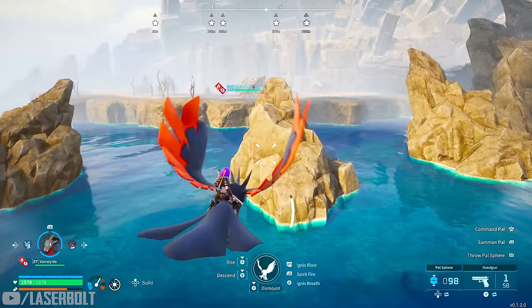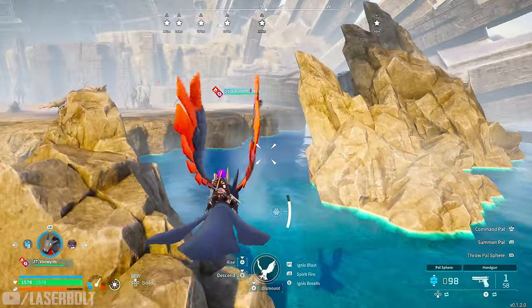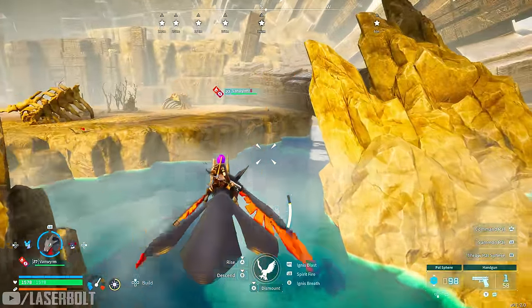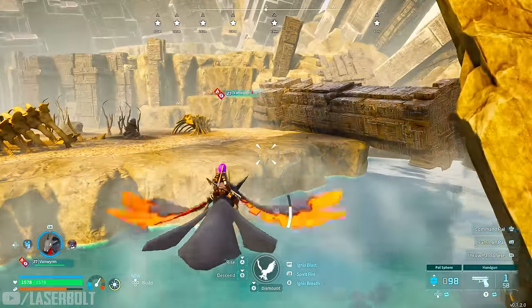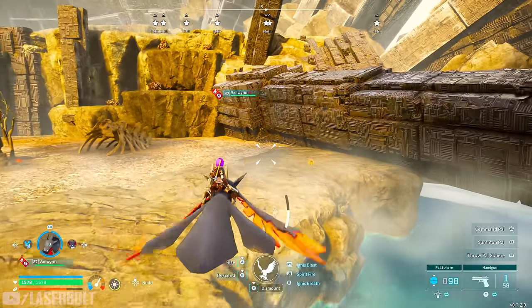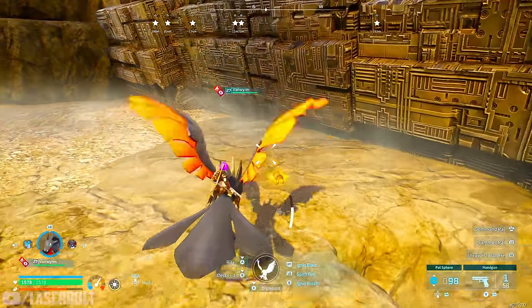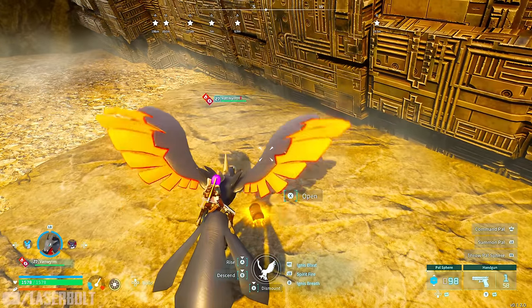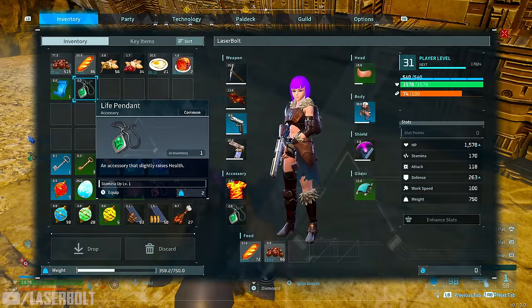The first chest gives us a heat resistant armor schematic - an uncommon. Now we're going to work our way in and loot these three chests. I wish I could fly a little bit faster, but we're doing what we can. There's a gold chest here, which should give us something better. Opening it up - this gave us a life pendant and a sphere.